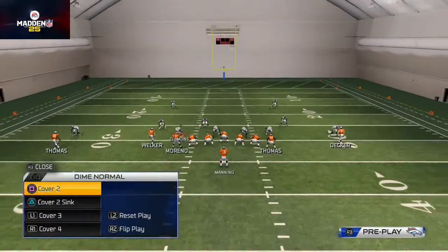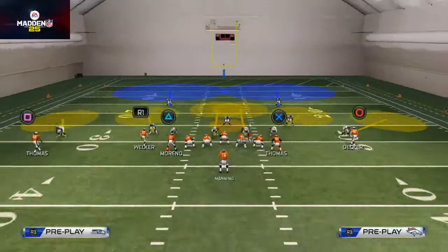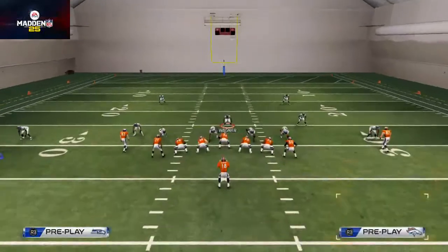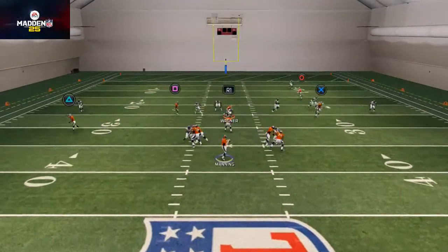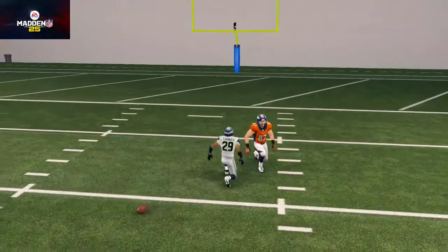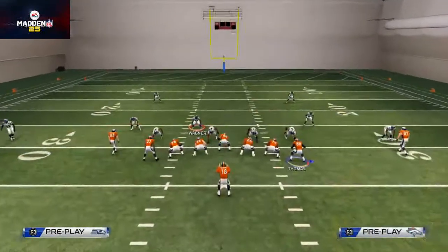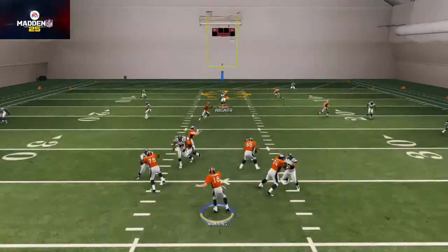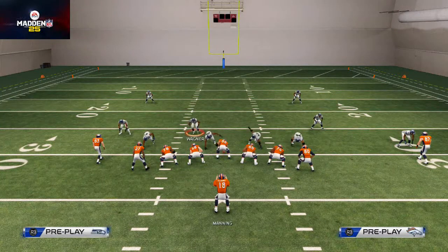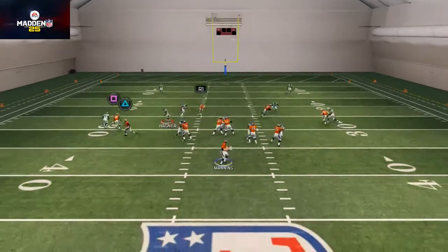The post route forces the user defender to decide what they're going to do. For example, if the user defender in the middle decides to take down on the slant, you read that and you can get the post route in behind it. Most of the time they'll actually go underneath and you'll be able to hit that post route. But be aware it is user-controlled so they can do whatever they want — don't bank on them coming down. Actually make the read and deliver the football to the slant route if needed.